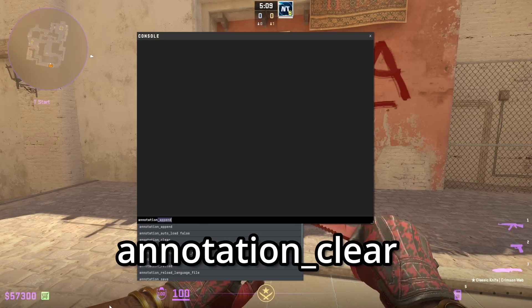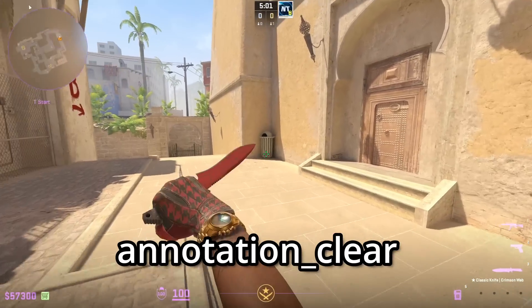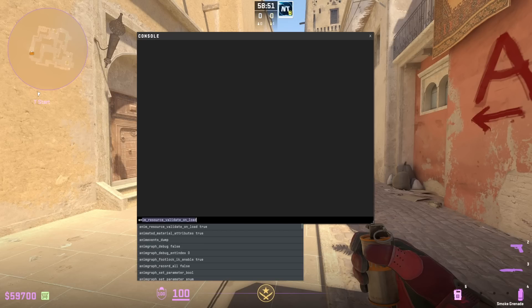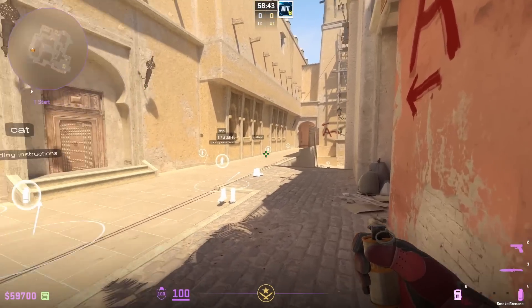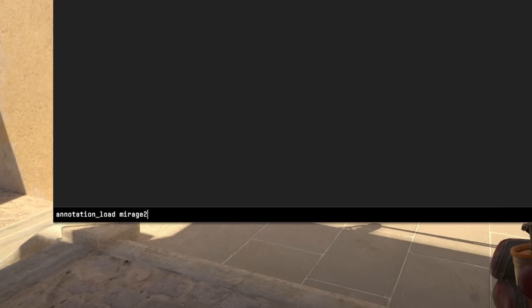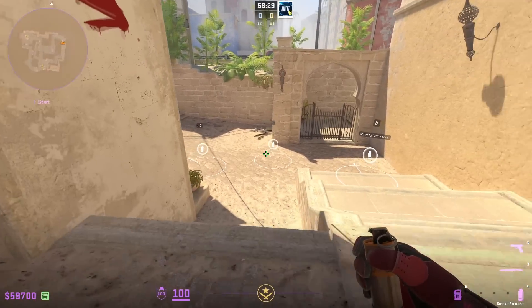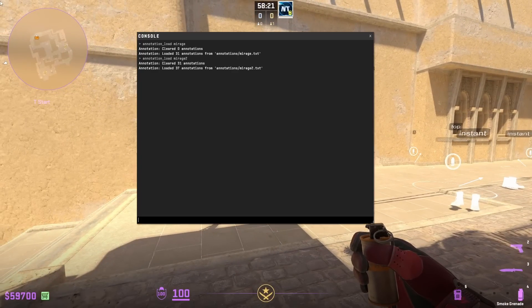If you want to get rid of all annotations, type annotation_clear to clear every annotation you've made. Each annotation file can only hold up to 100 nodes, which is equivalent to 33 nades. You can have multiple text file configs load up in one game — just load them multiple times. I'll load my first one called 'mirage', and then I have another called 'mirage2' that shows more nades. Type annotation_load mirage2 and those extra nades appear. So you can have more than 33 nades by loading multiple files.